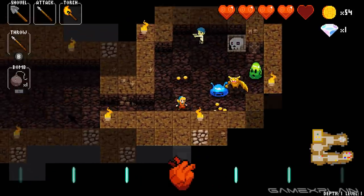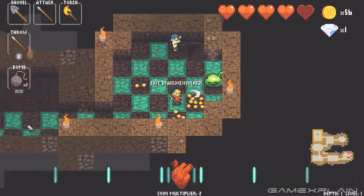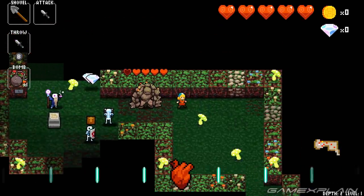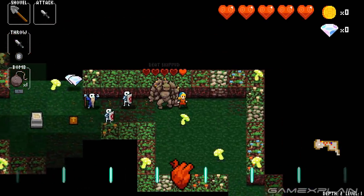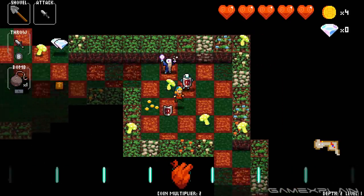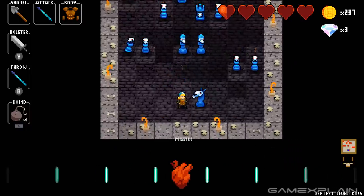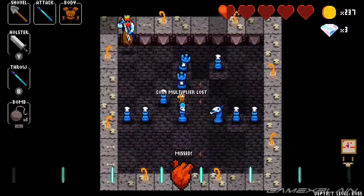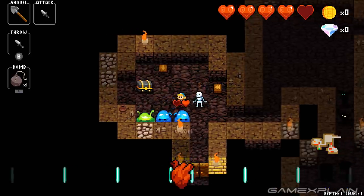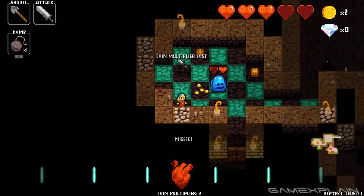Crypt of the Necrodancer is a roguelike, and that word usually puts me to sleep, but there's something about the progression and flow of Crypt that manages to keep me invested. The game progresses in a somewhat linear fashion where you go from zone to zone battling increasingly harder enemies, but the dungeons will have different layouts every single time. You start off with just a dagger but make your way through three floors picking up as many items as you can until you face down against a boss. There's an element of luck — if you find a powerful weapon early on you'll decimate your way through the dungeon — but almost every tool has an advantage over another and there are limitations on exactly how many you can carry at a time.